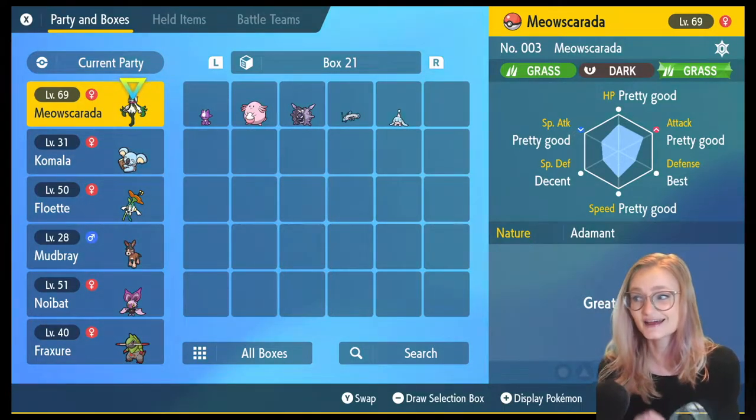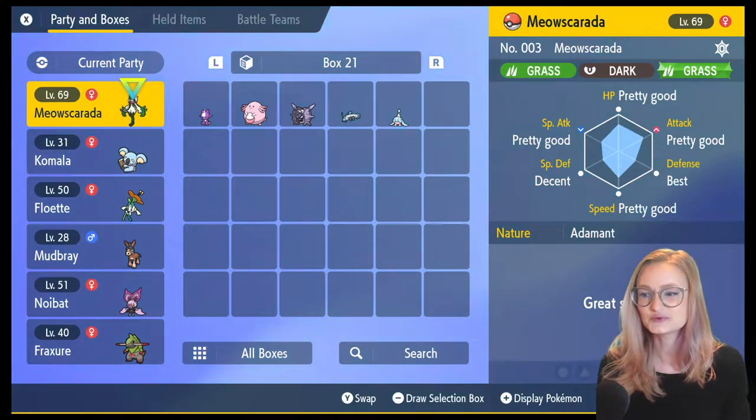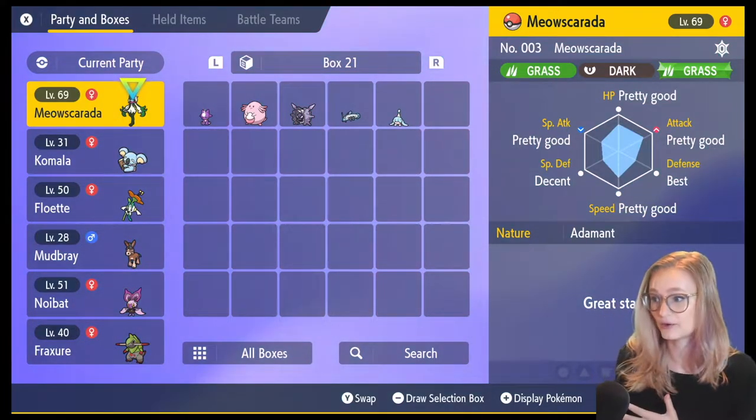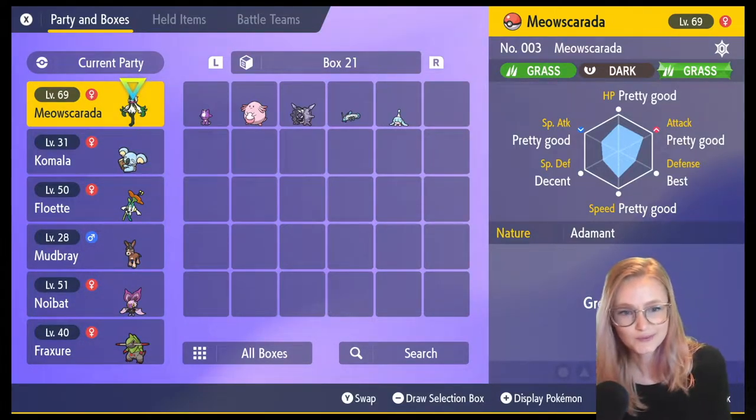Once you've done that, open your Pokemon boxes, hover over the Pokemon you want to check, and press the plus button to cycle through different views on the far right side. One of those will be the IVs of your Pokemon. You can see that my starter does not have very good IVs — it only has one best IV. We'd want six best IVs, so my Pokemon's IVs are not great.